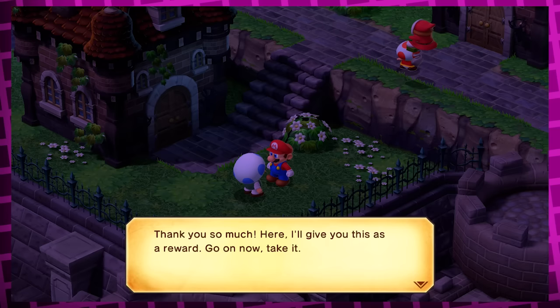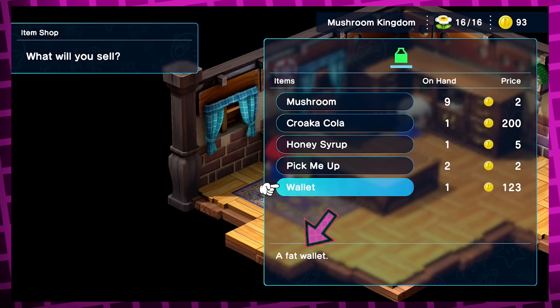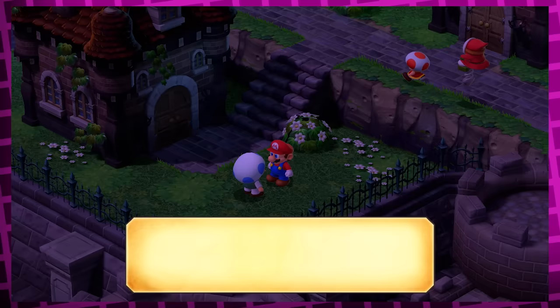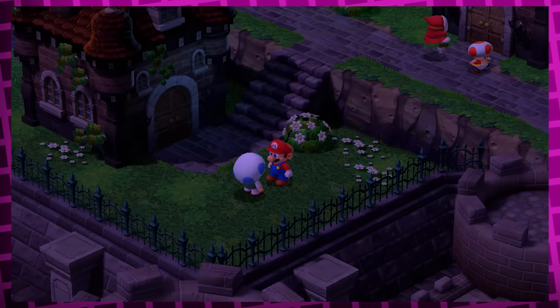Now that's all well and good, but where's the fun in being a decent person? Instead, you can also sell the wallet in the store for a whopping 123 coins — its description even says it's a fat wallet. If you do this and then go save the Toad, he thanks you for saving him as usual, and if you talk to him again, he just remarks that his wallet is gone.